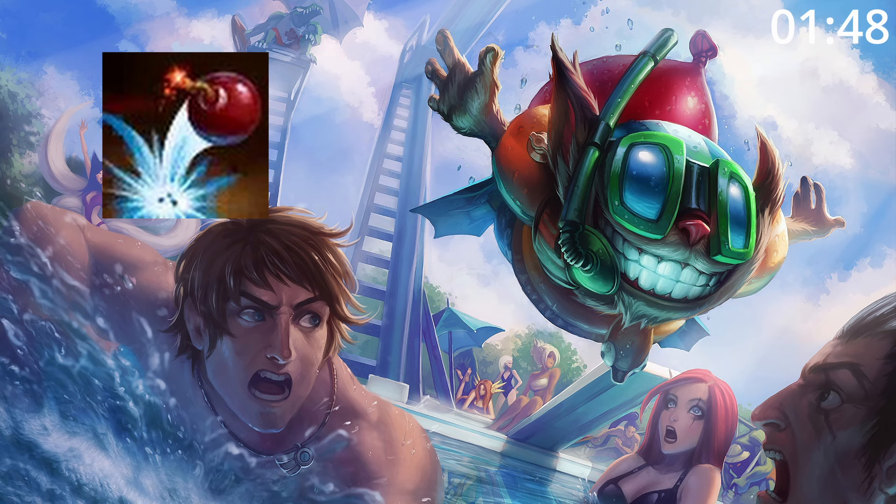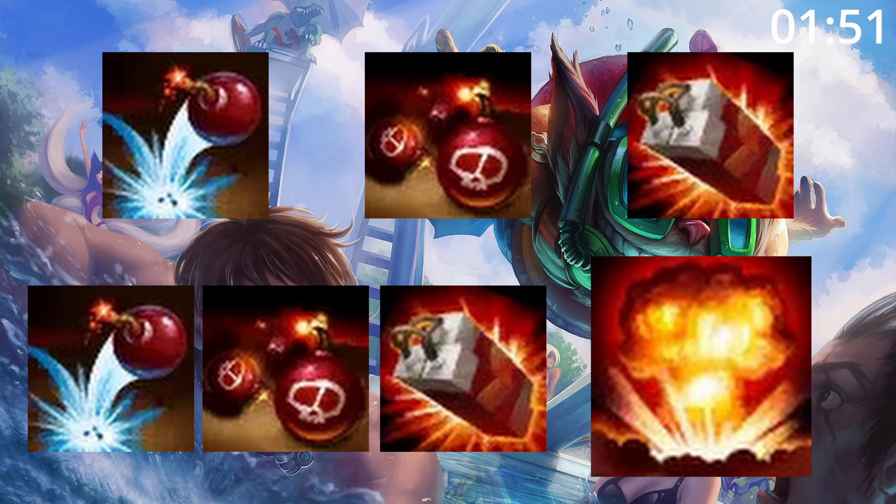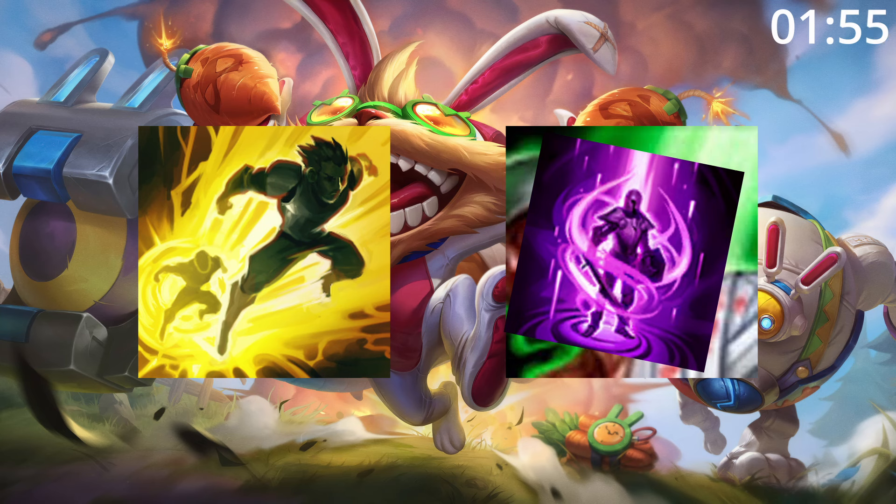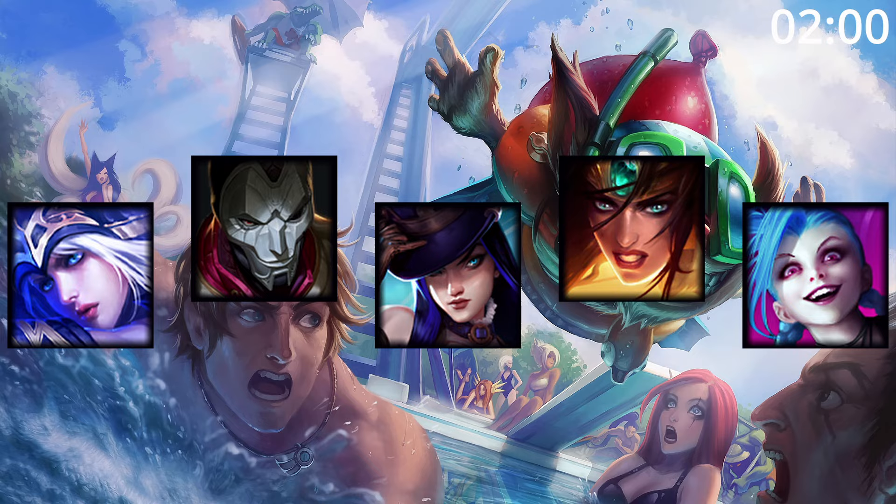For skill order, start Q, then E, then W before maxing Q, then E, then W, taking ult whenever you can. For summoner spells, take Flash and Heal. Teleport also works surprisingly well to quickly rotate and destroy objectives. For synergies, he works great with other long-range bot laners who can constantly throw stuff at their enemies.